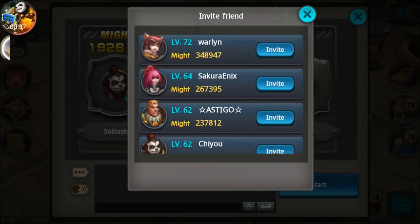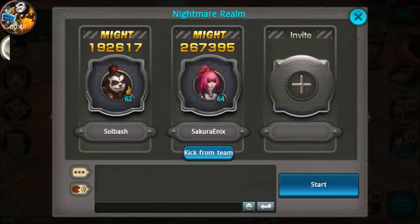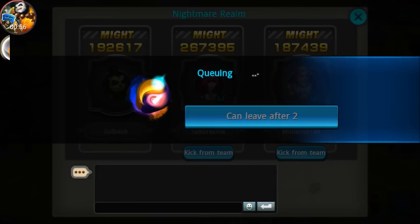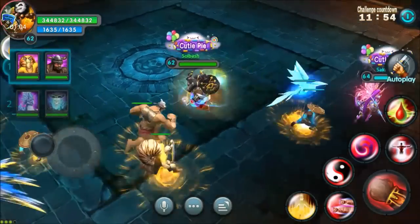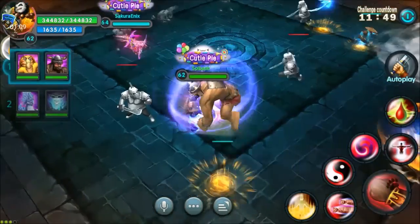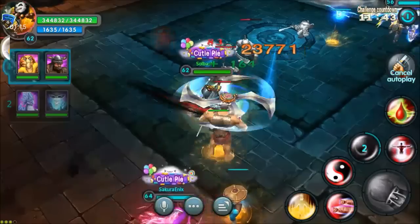We're going to invite Sakura and my brother. Looks like we're fairly balanced enough to do Nightmare Room — a 64, 62, and a 56. We're going to do autoplay and see how far we can get.